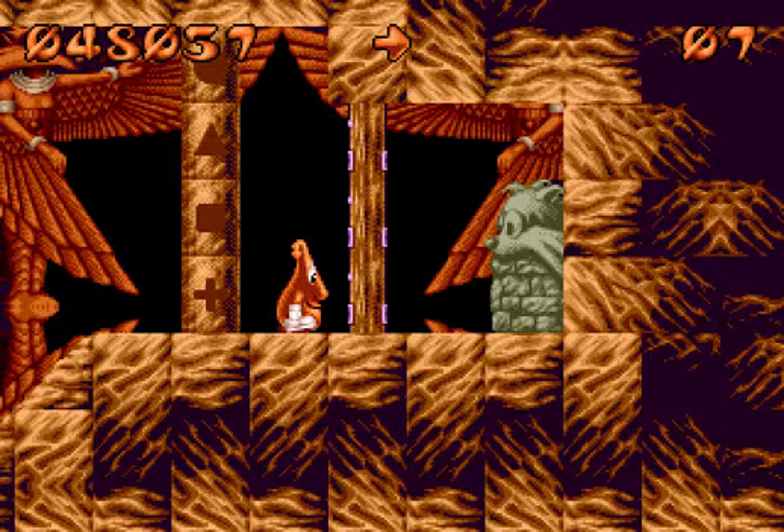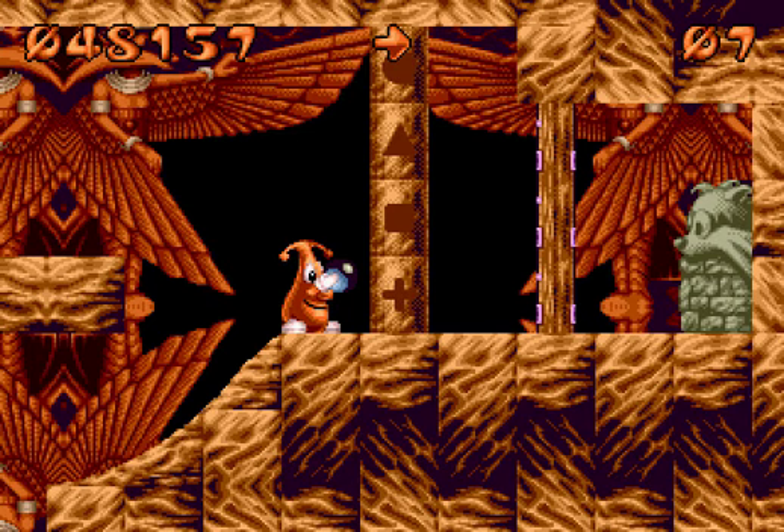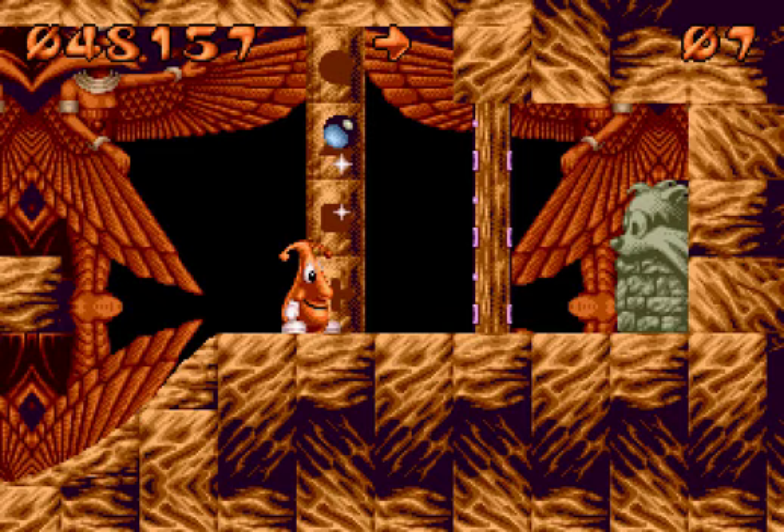We got another locked door here and another really quick exit — we just gotta figure out a way. You can die though. Gotta find a way to open this door. We got a little shape here. I don't know if you've pieced it together yet — it's like that old game you used to play as a kid where you fit the shapes into the big block. Fit the shape into the corresponding shape hole.